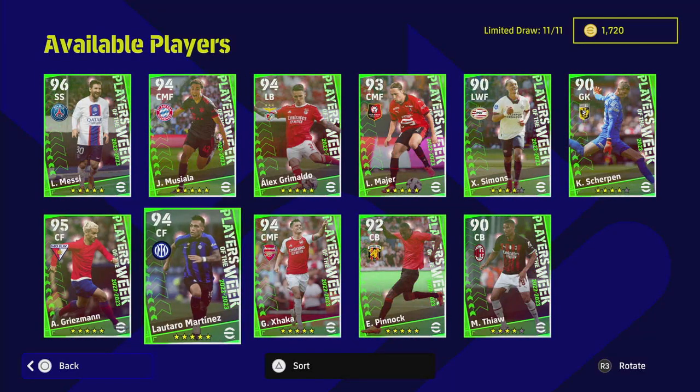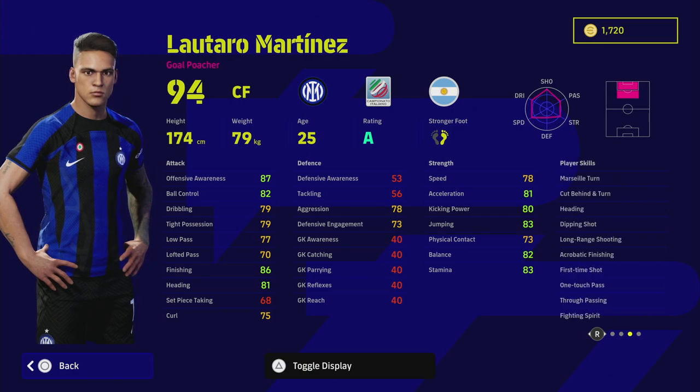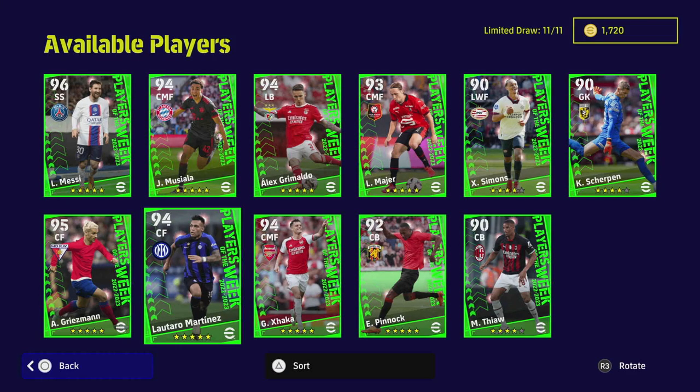Next up we have Lautaro Martinez — there have been multiple versions of Martinez. He's down as a goal poacher; kind of reminds me of Romario with unwavering form on a rating. He's a pretty decent goal poacher — high offensive awareness, good finishing, good balance, good acceleration. With the form arrow, aggression at 78 is quite decent. Does he look like a 94 overall center forward? Not to me, honestly — he doesn't look like a 94-rated center forward at all.